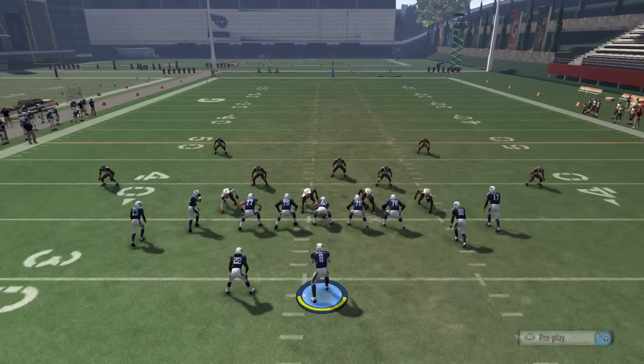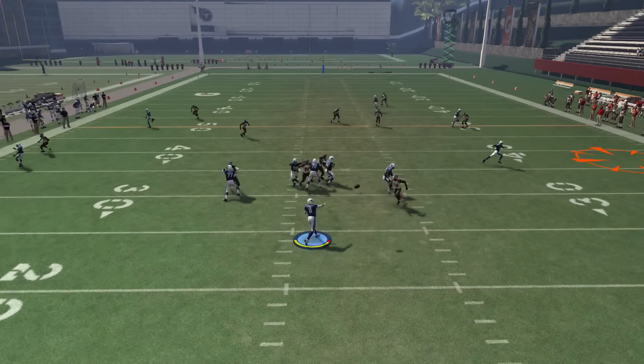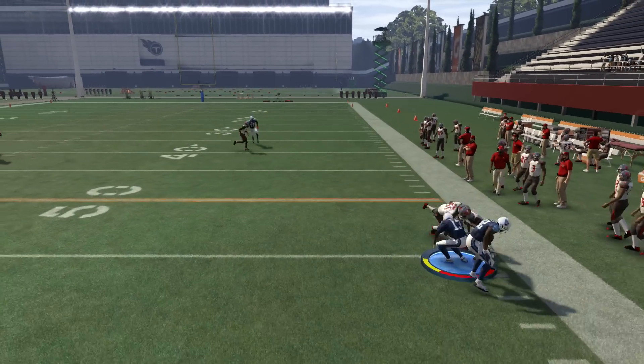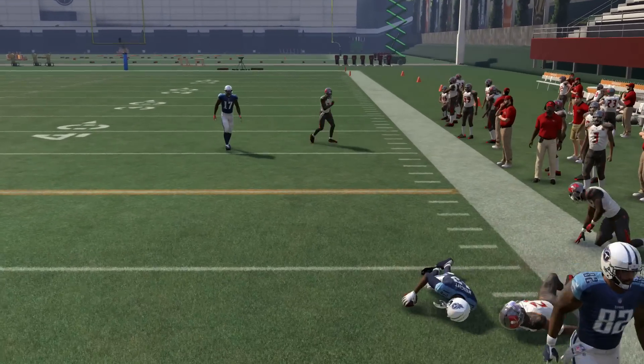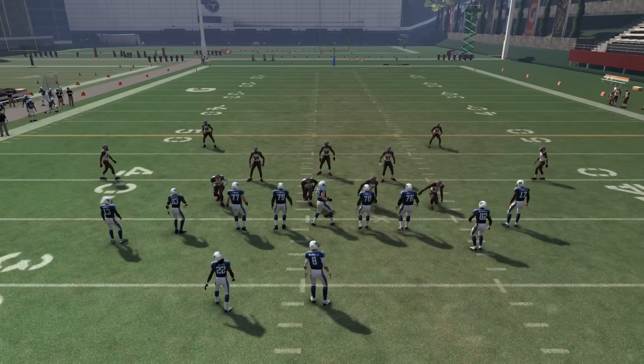That creates a problem for your opponent - they cannot defend both routes at the same time out of Cover 2. You can just play check-down game all day and pick up six or seven yards a pop. This does a much better job against Cover 2 zones than our base play did.